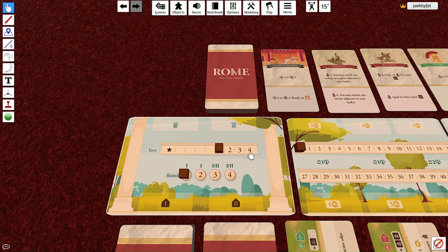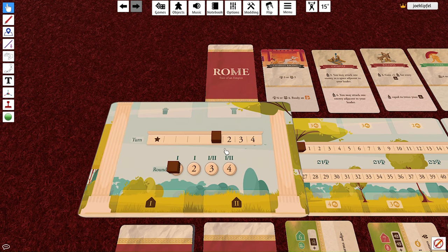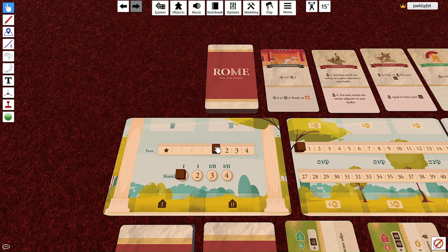The turn tracker pushes the pace — you're not allowed to lollygag. For instance, if it's round one and this cube hits the space marked '1', that's the end of the round immediately regardless of whether you want it to be. Then you advance the round marker. The same applies to round two — advancing into that '2' space forces the round to end.